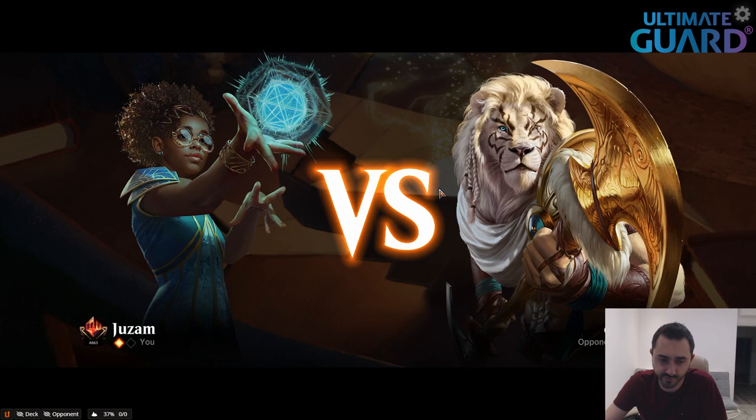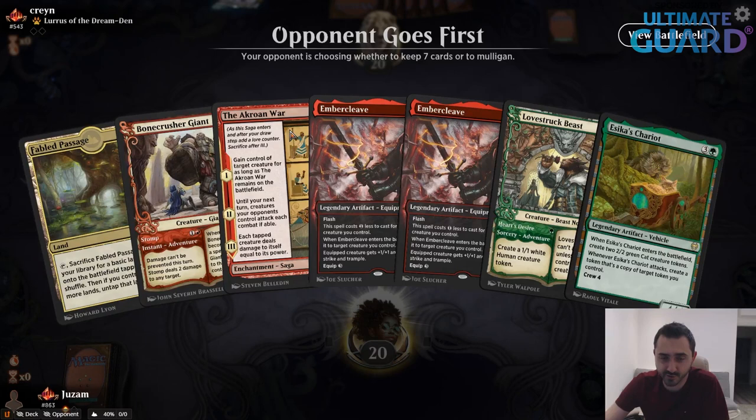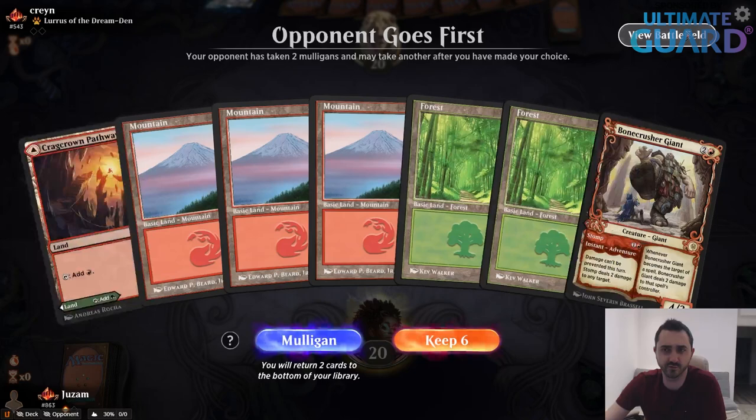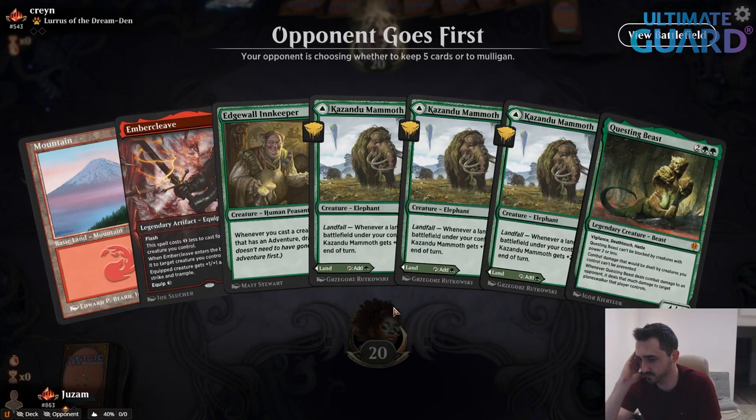It was a good choice until then, but today I played Monored all day and everybody's playing Monored as well. So if that's the trend and what you expect in the qualifier too, you should probably be playing something Adventurous. Because the more red decks you expect, the more you want to be on Bonecrusher Giant and Love Struck Beast.